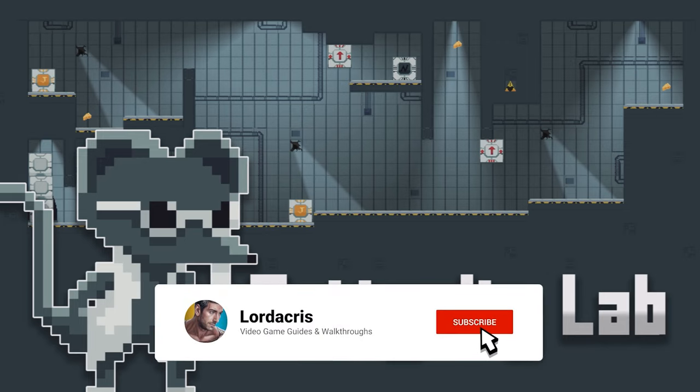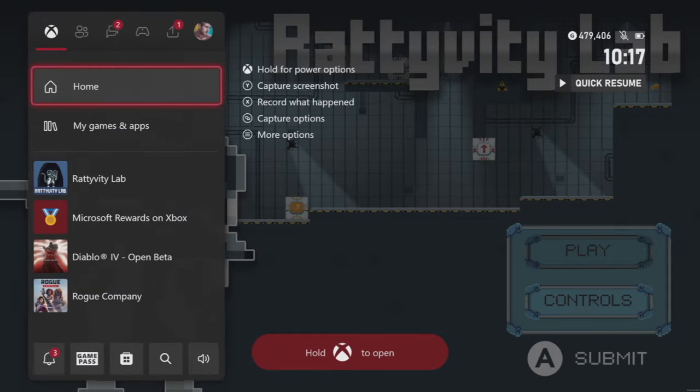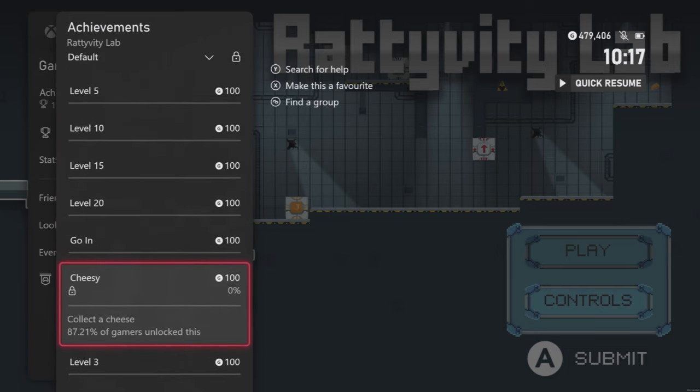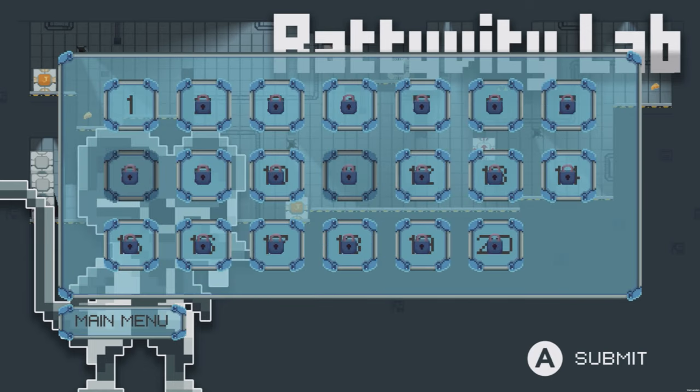Hey guys, Lodocus here with the Achievement Guide for Rattie Vitti Lab. This is a platformer with magnet-themed puzzles, which was released on the 19th of August 2022, but recently had a title update yesterday. It was developed by Light Ape Games and then published by Weakfish Studio Publishing. You should be able to rack up the full 2000 gamer score in around 15 to 20 minutes. Rattie Vitti Labs can only be found on the Xbox Store at a price of $4.99.